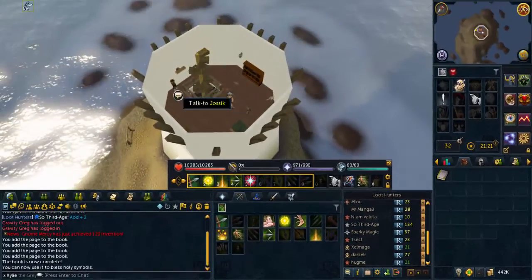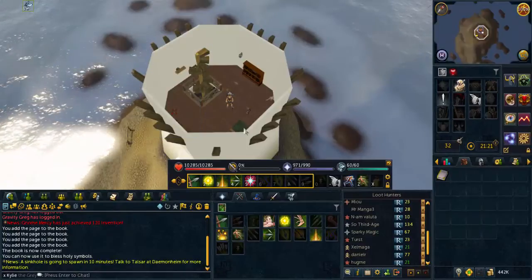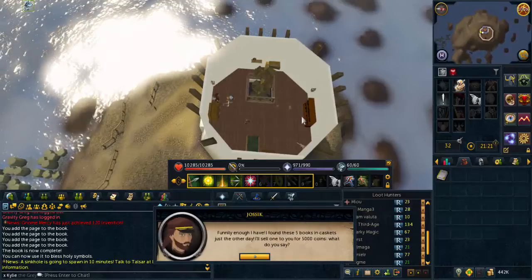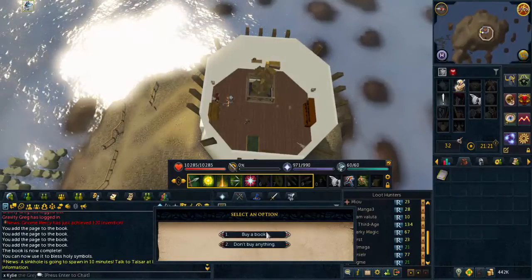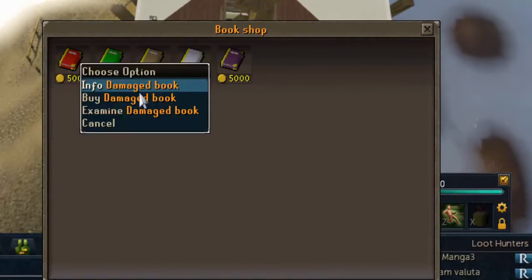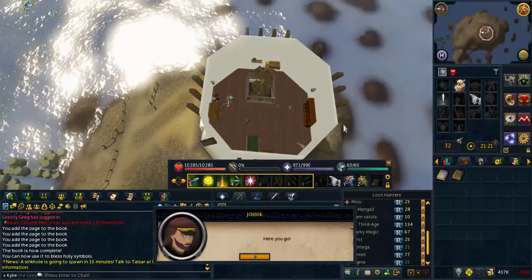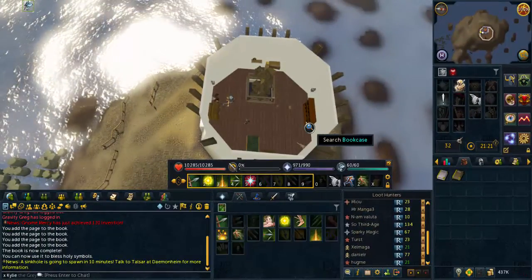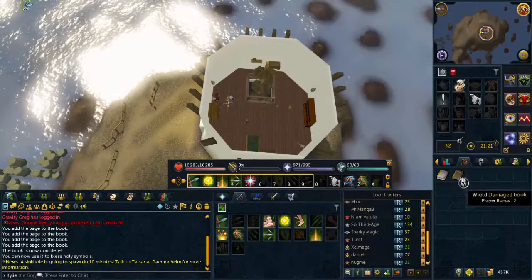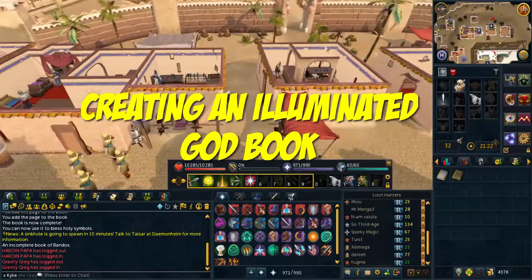If you want to get an additional god book, right-click on the third option once you've completed the quest and talk to Josek to get another god book for 5,000 coins. As you can see on the screen, you can choose one of the god books. In this example, I bought the Bandos god book to show getting another god book.